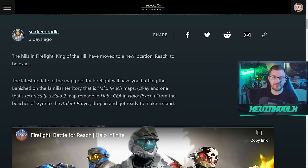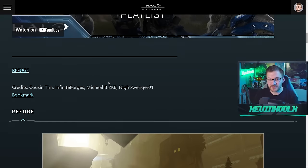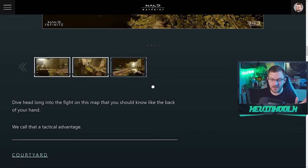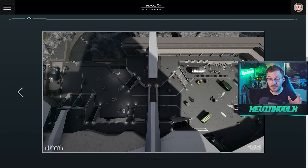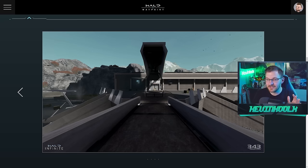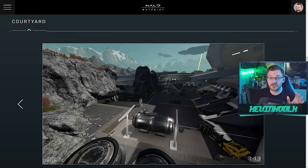Looking at the blog right here, it says Firefight King of the Hill has moved to a new location: Reach. We'll talk about Refuge — it's just the same map as previously. We also have Courtyard from Halo Reach coming in, a portion of that classic campaign mission. And this looks amazing — it might as well just be ripped straight out of Reach. It looks so good.